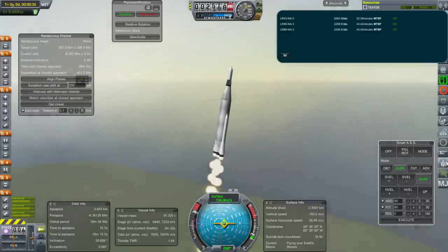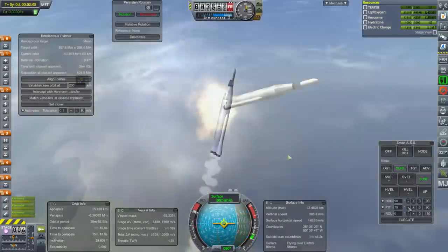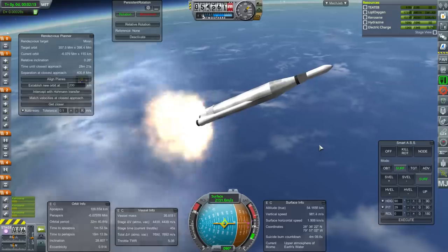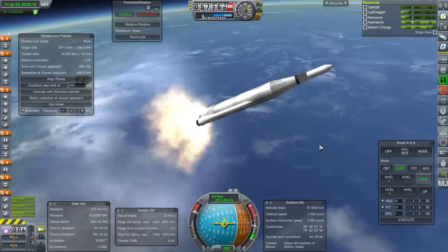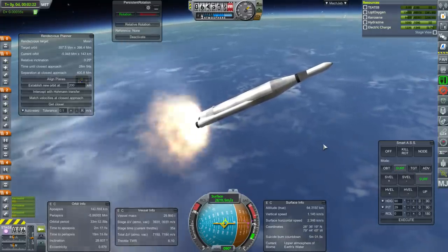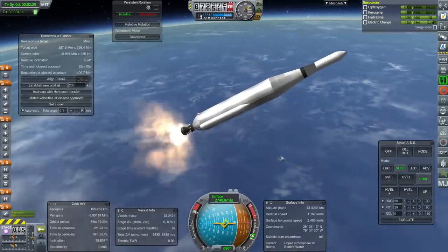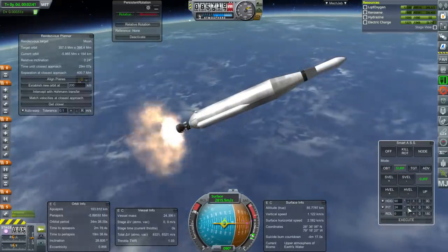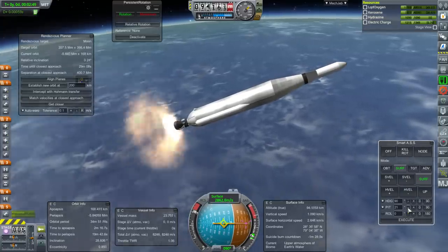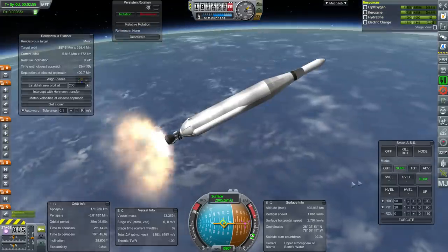Mean time before failure is pretty good. Getting ready for booster separation — a magical time in any Atlas flight. I thought 2 minutes and 20 seconds worked pretty well but I'm going to hold here because that's closer to a thrust-to-weight ratio of 1, and I like that better. Holding on for 4 more seconds counts for a whole lot — that's a whole lot less time on this engine if you hold on to them. Fairing set.